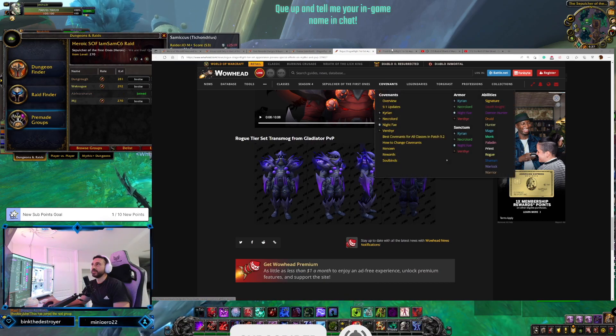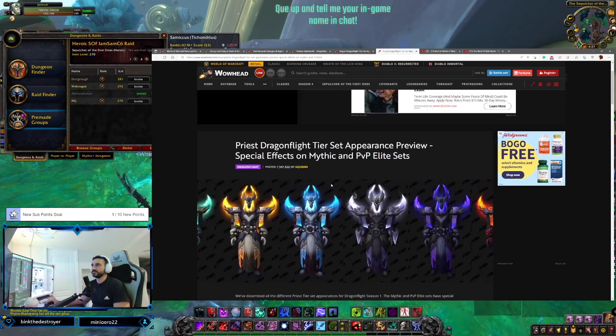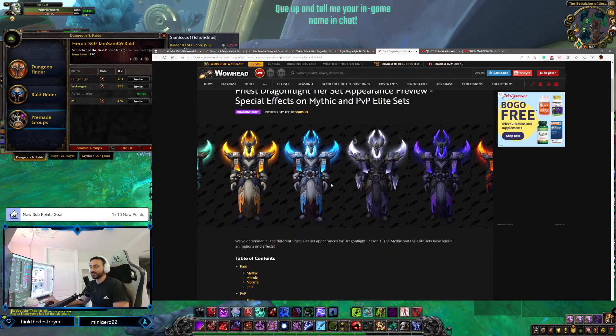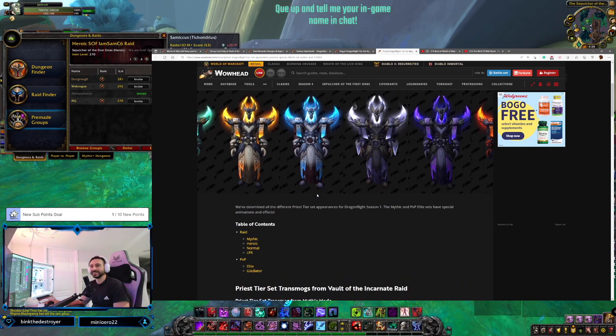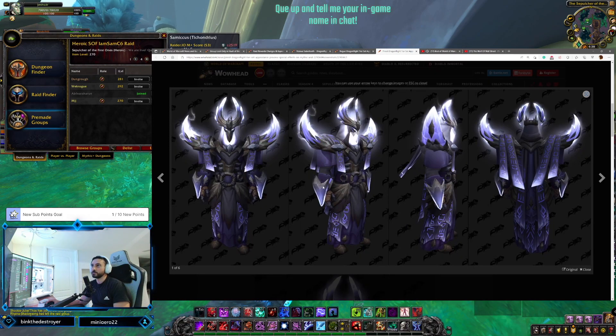That's it for rogues. We have another tier set to review - priest! Father Souls and our other friends can die in style. Looking good while going into angel form. The priest set is pretty nice. Sam, Coleman - all our favorite priests can enter angel form but look great while they do it.